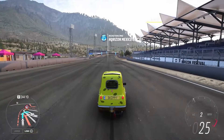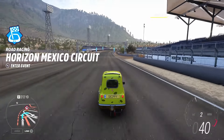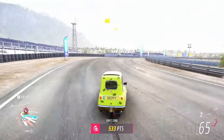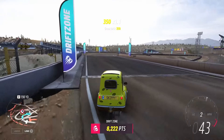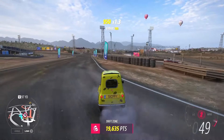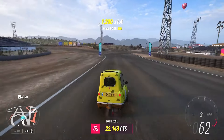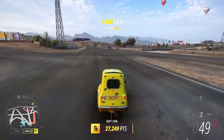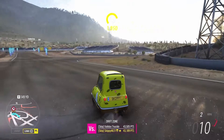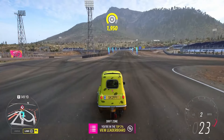So all that's left to do is to absolutely send it in the Peel P50. This tune isn't a drift tune by any means, but just do your best to get it sideways. We're in second gear — might have to do two runs — as we're going to come across the line at 27,200. We'll whip the Peel round and get ourselves some more points to earn three stars from drift zones.